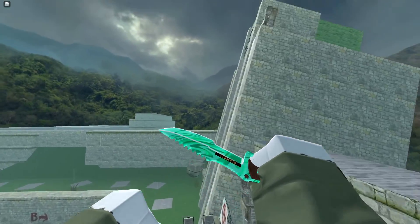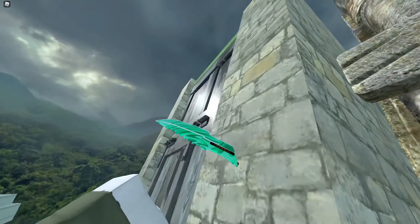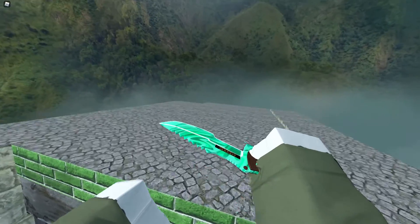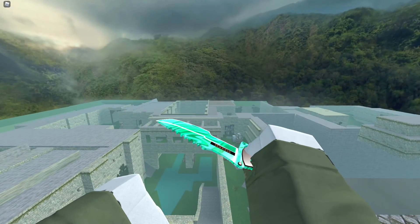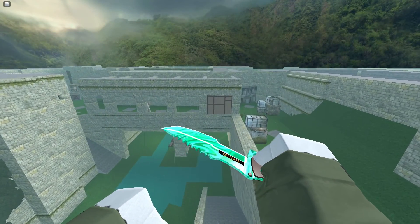Another cool thing — you can get on this too. How funny would it be if you saw someone climbing this in a real game? That'd be insane. But yeah, you can get on top of here. I like this glitch a lot. You just mess around, have fun. That's basically the whole glitch — you can walk on the whole map.